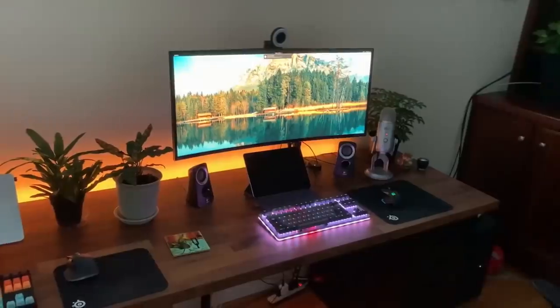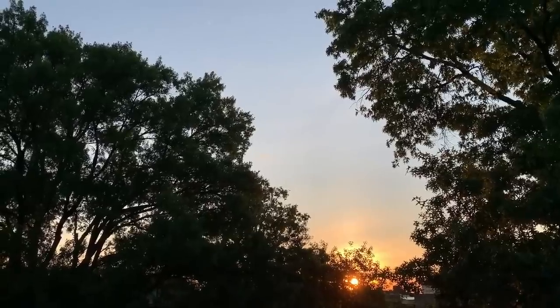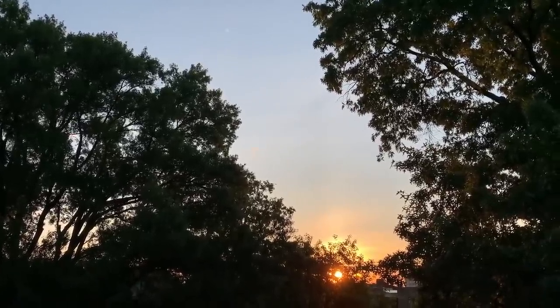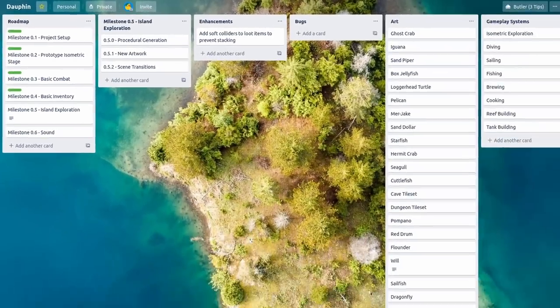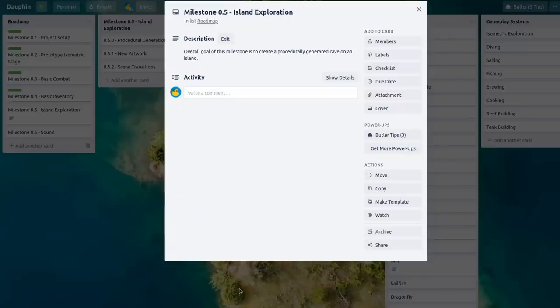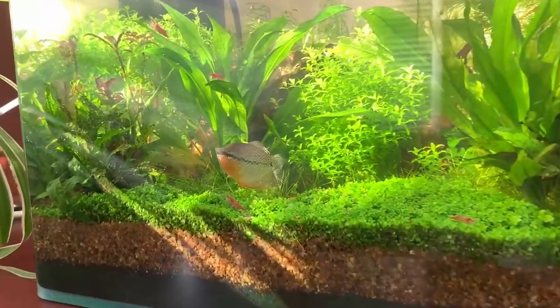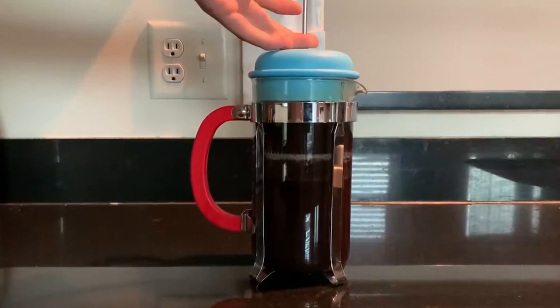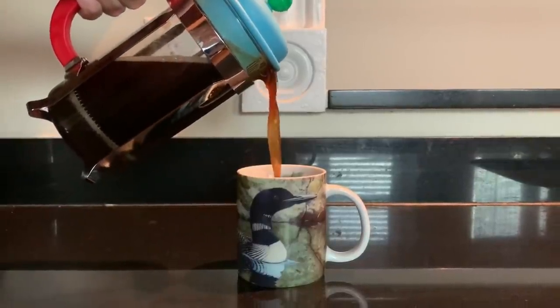Good morning everyone — it's 6:30 on a beautiful Wednesday morning. I've got a fresh cup of coffee and I'm at my desk ready to go. Today marks the starting point for Milestone 0.5 for Dolphin's development, which is a revisitation of island exploration. The whole point of this milestone is to create a procedurally generated cave on the island that we already have and be able to enter and explore it. I'm going to start by learning about procedural generation in Godot, hoping to also extend that in the future to procedurally generate islands you'll encounter as you're exploring the ocean.